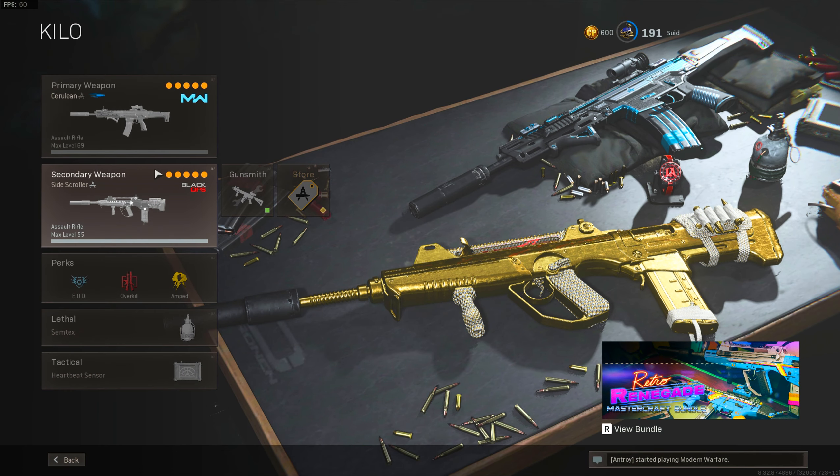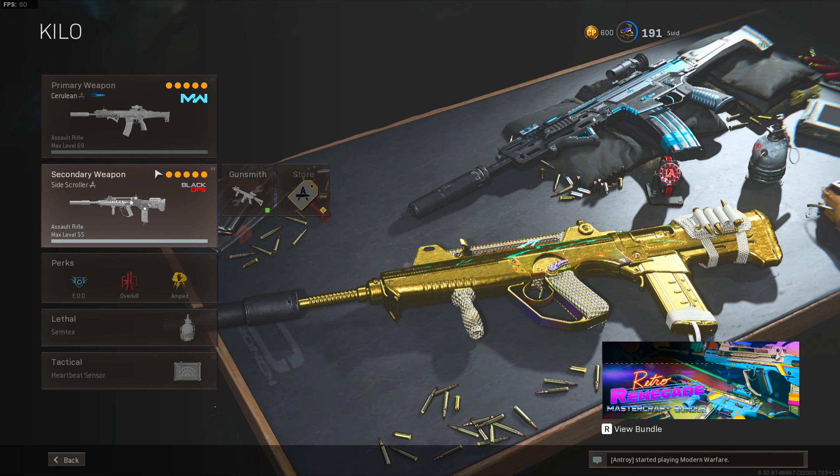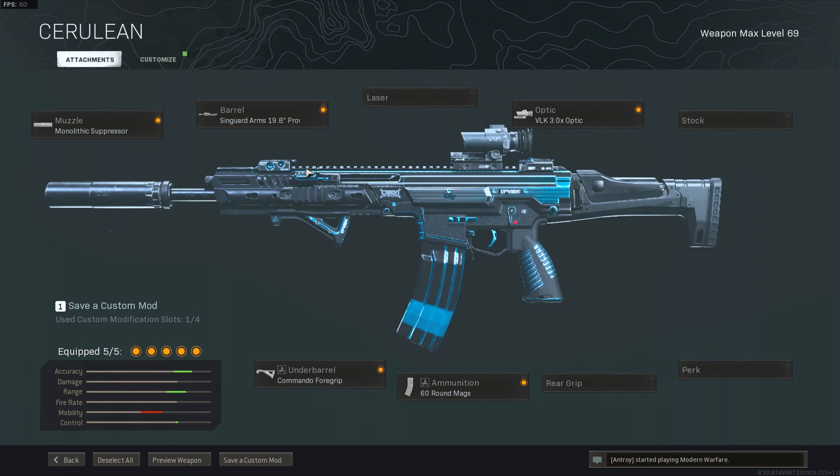Yo YouTube, what's going on - I got a Kilo gameplay for you guys, it's solo duos, it was just sick gameplay. Getting into the Kilo class setup, the only thing that a Kilo struggles with is the nerf they did to it. After a certain range it just doesn't hit as hard as it used to. I think it's like 14 or 15 bullets at really long range, and that's just too many bullets. The M13 does the same thing but just shoots faster.